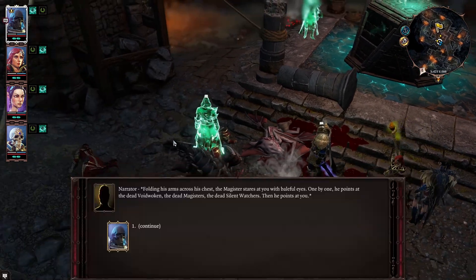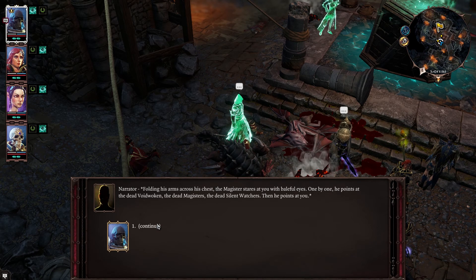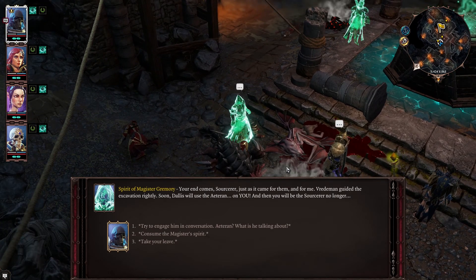Gremory, talk to me. Holding his arms across his chest, the Magister stares at you with baleful eyes. One by one, he points at the dead Voidwoken, the dead Magisters, the dead Silent Watchers — then points at you. If you're pointing at all the dead things, you are correct, because Fabrosi is in fact undead. "Your end comes, sorcerer — just as it came for them and for me."